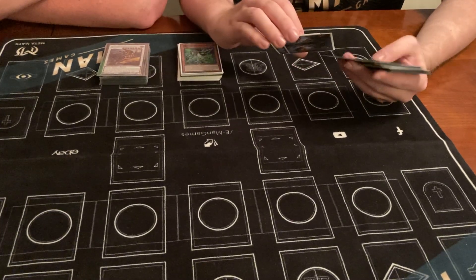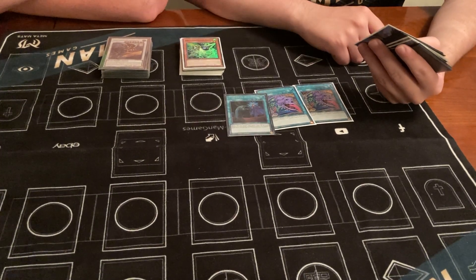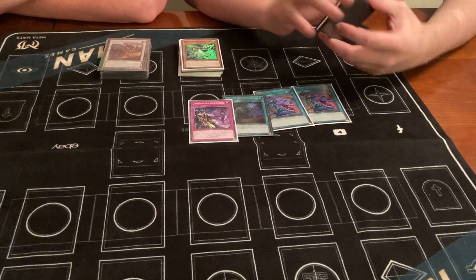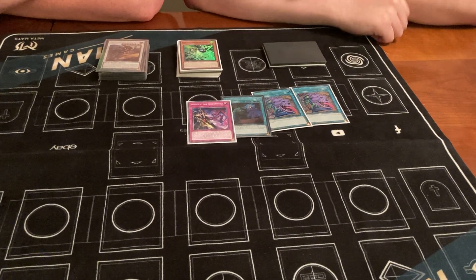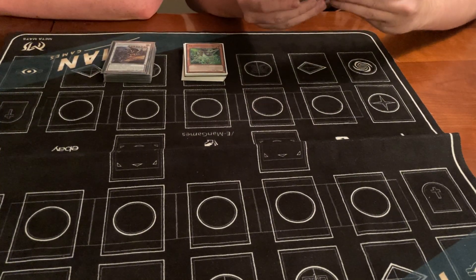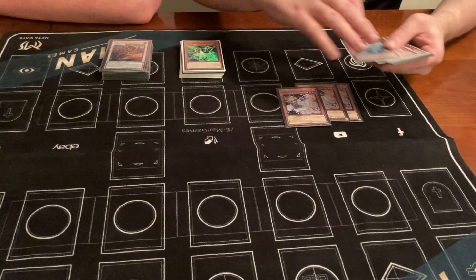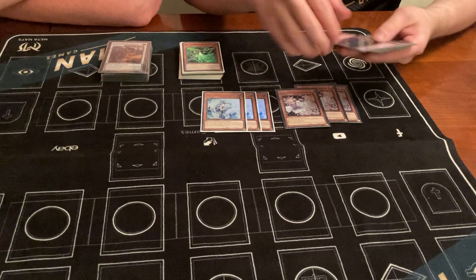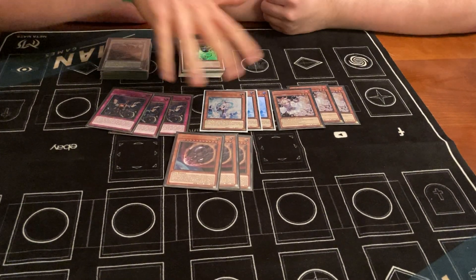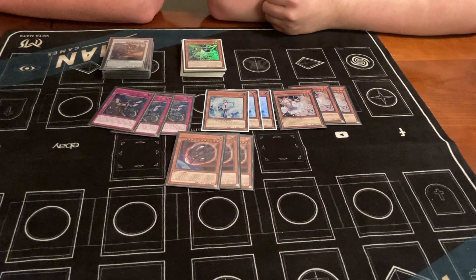Last cards are double Pod of Desires for consistency — cards broke out of grave, so we play it — and the one searchable interruption. Our hand traps: triple Ash, triple Imperm, triple Vayler, triple Nibiru. These nine are good against everything in the format — against control decks like Flunder, good in the mirror, and they can beat the punk decks sometimes.